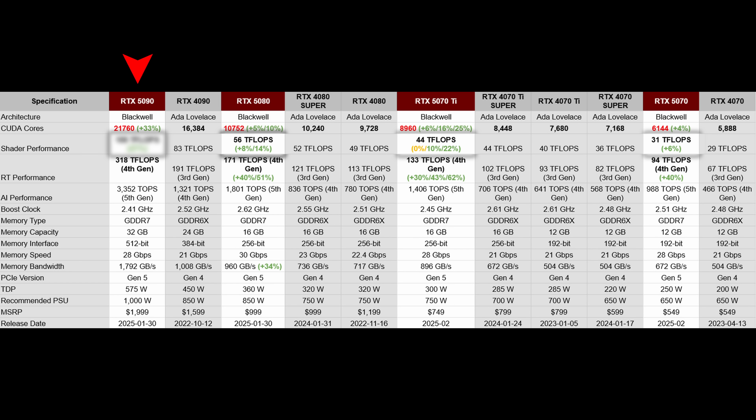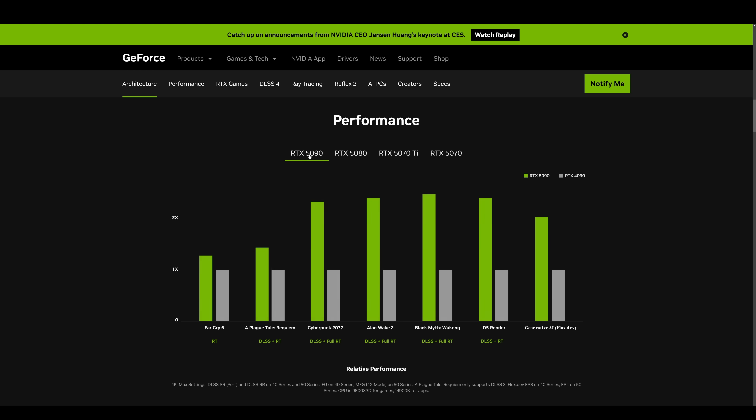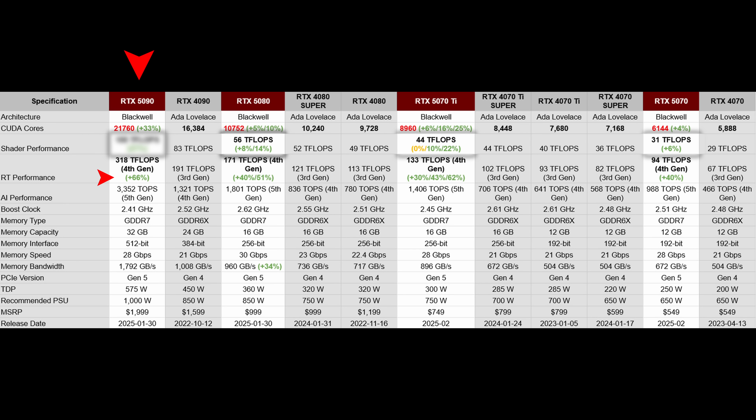Finally, moving over to the 5090 — the flagship king, and the GPU I will have to get to please all my viewers. The performance here actually dropped down from the 5080 projection. Why is that? It has 66% more ray tracing performance and 80% more memory bandwidth, so why are we not seeing much better ray tracing performance in Far Cry 6?